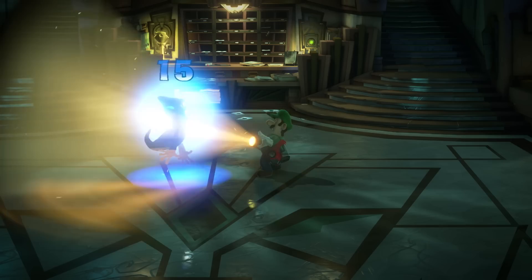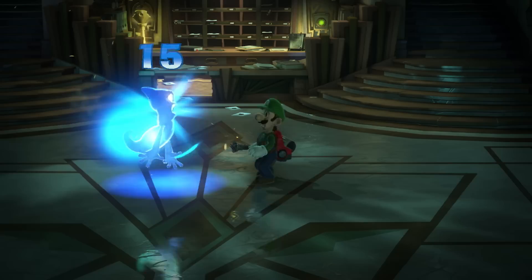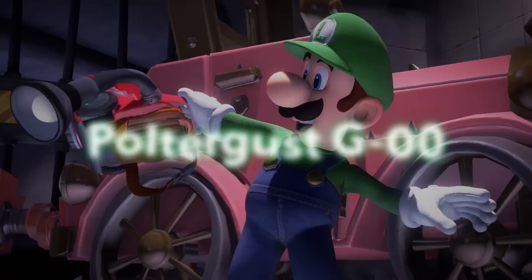And they're rather aggressive. Simply scare them with the Strobulb, then suck them up. Luigi's new Poltergust G-00 has the powerful suction capabilities required, and other new features as well.